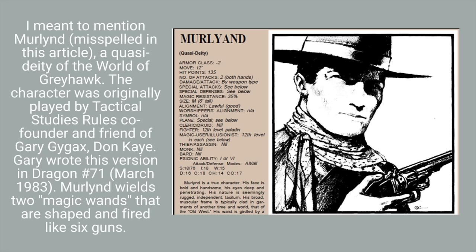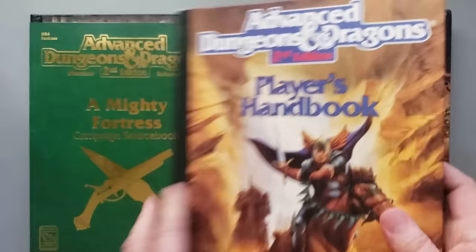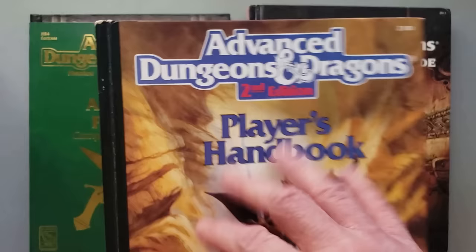We're going to jump forward to 1989. At this point Gary Gygax has left TSR, and the second edition game is published — this is the second edition Player's Handbook. In the section on equipment, you see the arquebus — again, an early firearm — and it says this weapon is available only if allowed by the DM. So the arquebus and firearms come into second edition if your DM allows it.